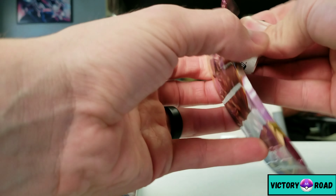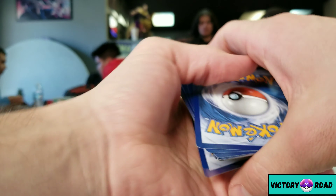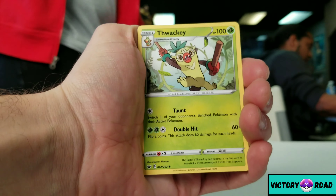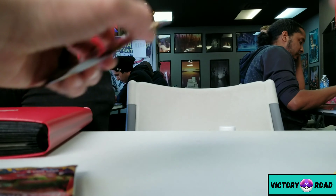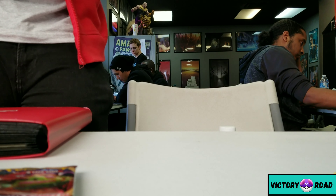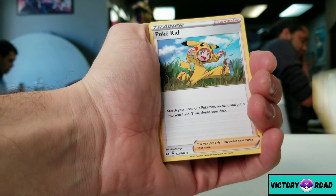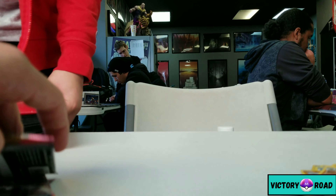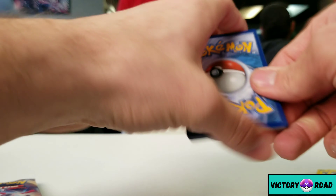Got a few more packs here, this is the last of them. Pulling the front cards — sick, more fire, I'll take any fire I can get. Big Charm, Thwackey, Pokégear, Sobble. Another Pokégear. Energy, another fire — loving fire cards. Air Balloon — sick! Puppikea, Krabby, Lanturn, Flintrix, Araquanid. Got an Aurora Energy — I'm so happy, I don't even care what else I get now!